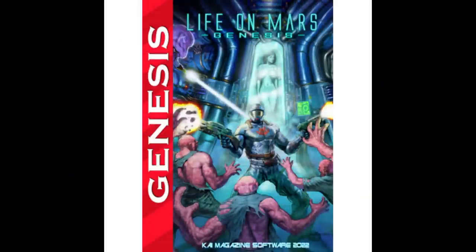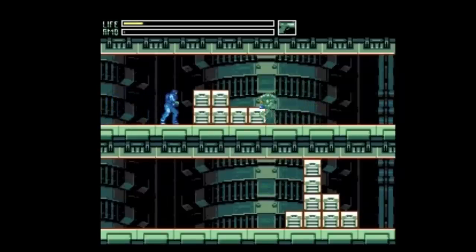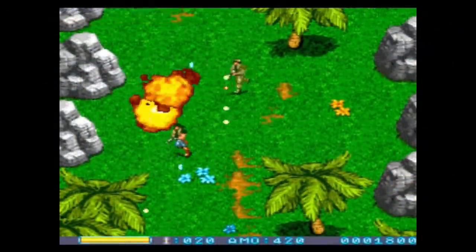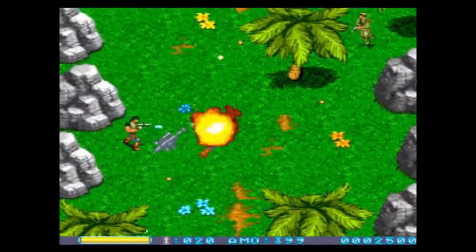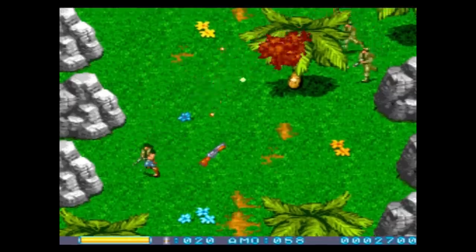Earlier this year I was sent a review copy of Life on Mars for the Sega Genesis, an indie project that was born from a previous MSX aftermarket title in 2016 and an upgraded PC release the following year. It was developed by Kai Magazine Software, who had also made other Genesis indie projects like Metal Dragon.